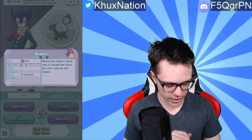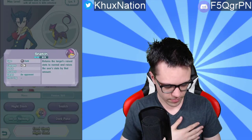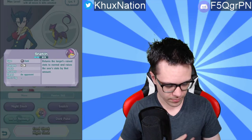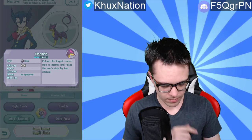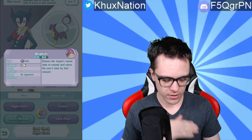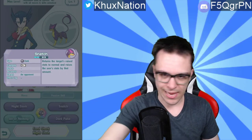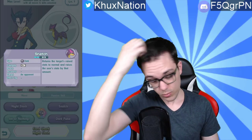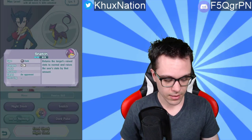Special Attack at 132, Special Defense at 182, and Speed at 408. She has four moves. First one being Night Slash — a physical move, power 48, accuracy 100, only targets one opponent, does critical hits more easily, and consumes two gauges. Second ability is Snatch, which consumes two gauges, is a Dark type move that targets one opponent, returns the target's raised stats to normal, and raises the user's stats by that amount. So you completely negate the opponent's buffs and give them to yourself instead, which is a pretty huge mechanic.